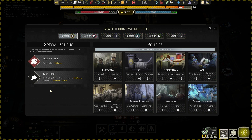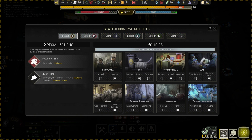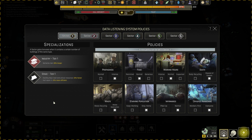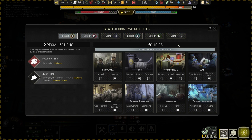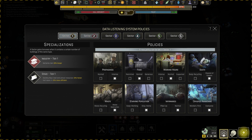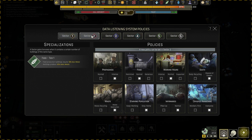Here are the specializations: if a sector contains a certain number of buildings of the same type, all sectors gain bonuses. For example, industry batteries last 20% longer, docking bays load and unload 30% faster, and hull repair is 10% more efficient. Since I have a lot of those, that's really great. I should think about having more hull repair buildings in sector one as well.